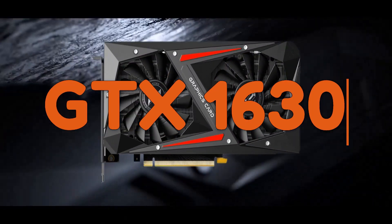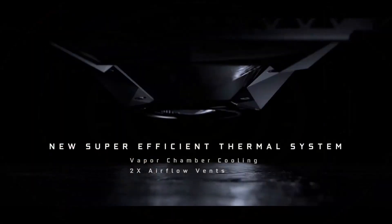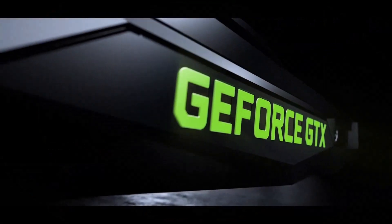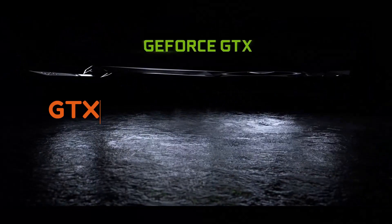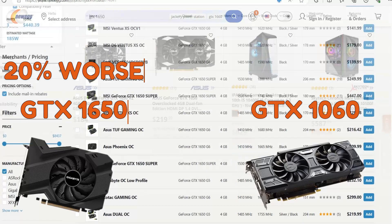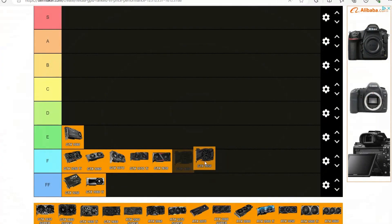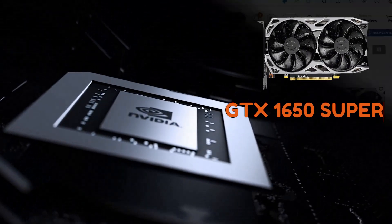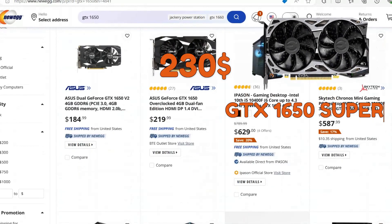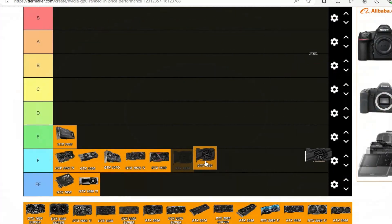We start off with the GTX 1630, which we are skipping — not worth getting, it's too slow, F tier. The only reason it's not FF tier is because it has 4GB of RAM and it's cheap. Now we can finally move on to the GTX 1650, which is 20% worse than the 1060. I didn't think GPUs would get worse, but here we are — F tier. Now the 1650 Super is priced at around $230, and it is 22% better than the non-Super version, but still F tier.